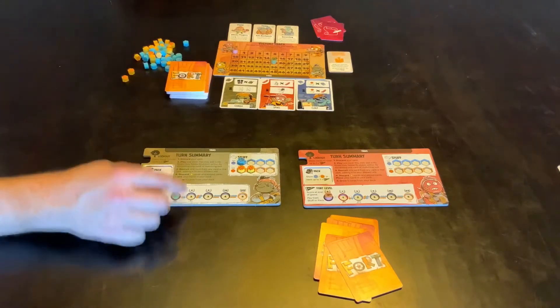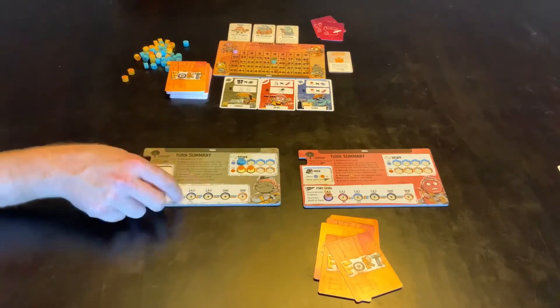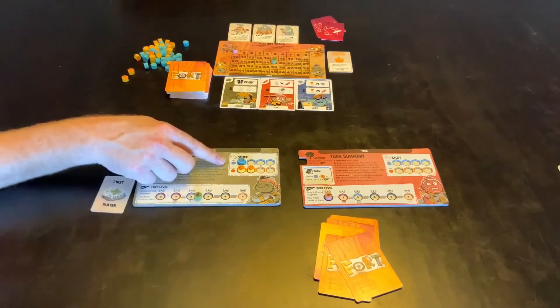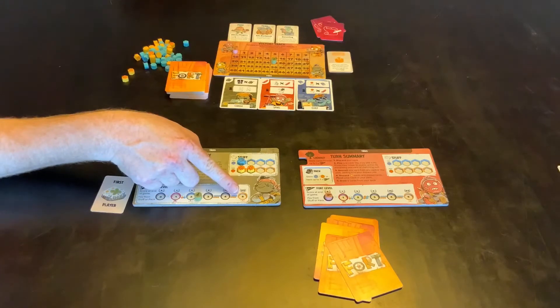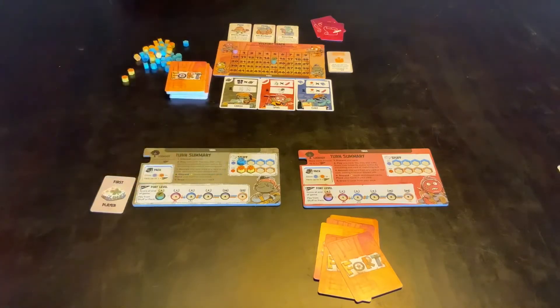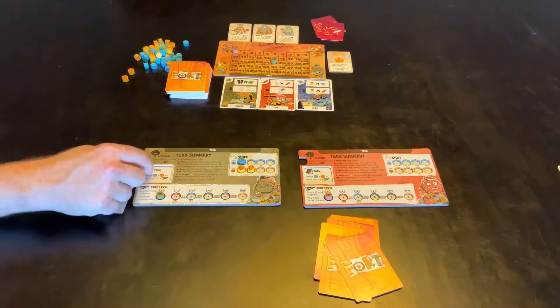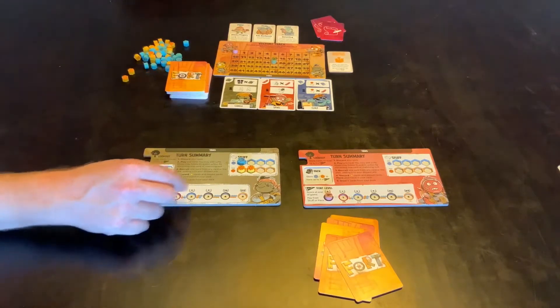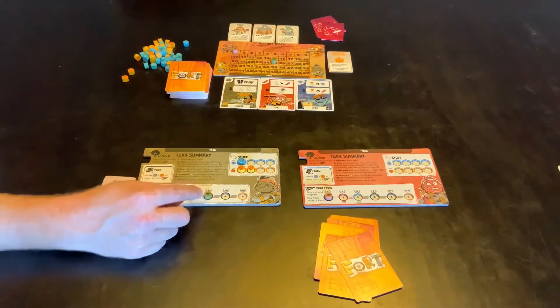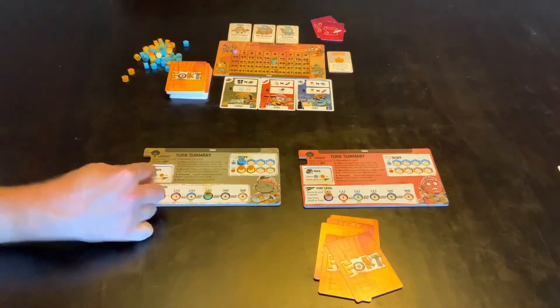To move from the first level to the second you need one blue, one yellow, and one of something else. From there to the next is two yellow, two blue, and one of something else; then three blue, three yellow, and one of something else. There are also cards that move stuff into your backpack. You can keep stuff in your backpack depending on your Fort level — at the beginning you can only have one thing in your backpack, but at level three you can have three plus one, so four things total.